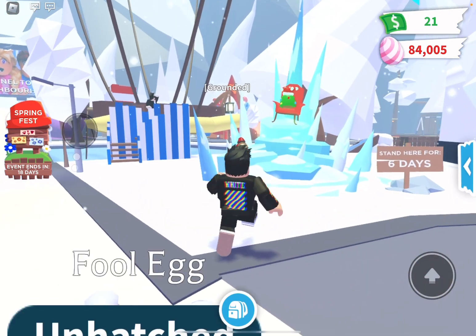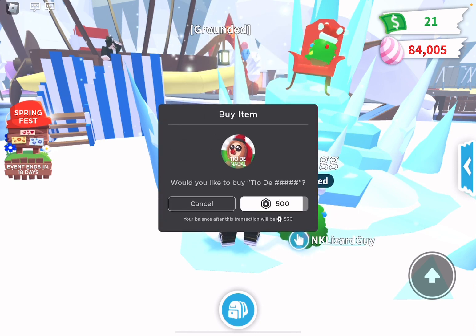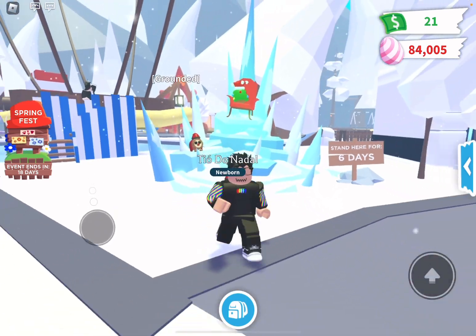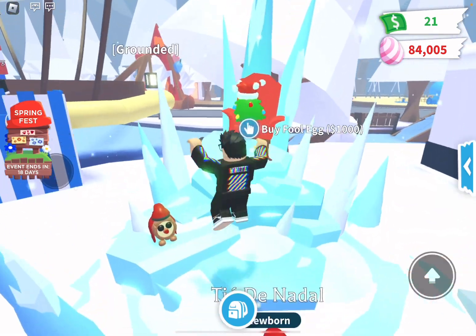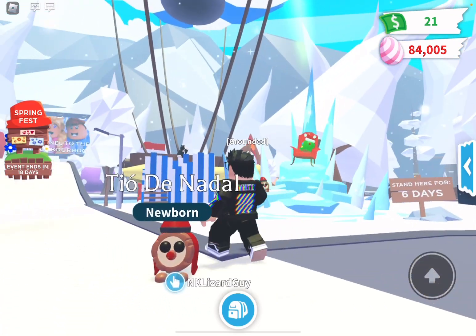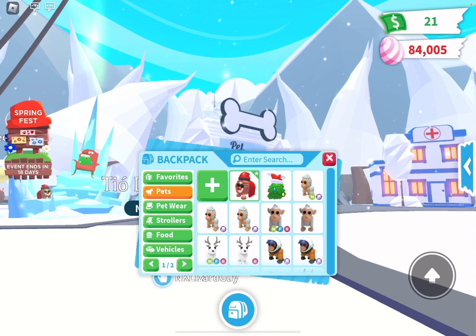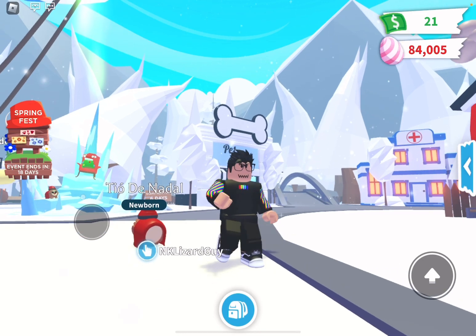I'm also going to buy this new T.O.D. Nadal. It's $500 Robux. It looks like another kind of Christmas pet. I think they're doing this because it's kind of a Christmas-themed thing — like a Christmas Fool Egg, I guess. This pet looks pretty cool. It's like a log dressed as Santa, kind of Christmassy. Yeah, T.O.D. Nadal — it's legendary. Pretty cool pet.